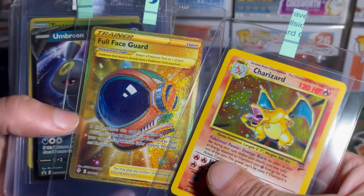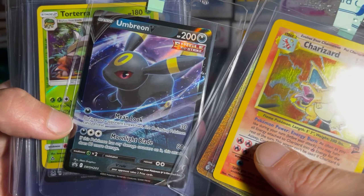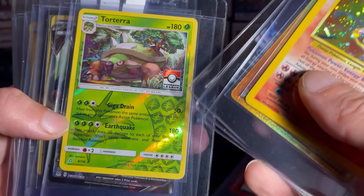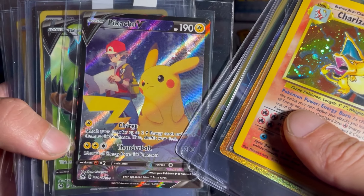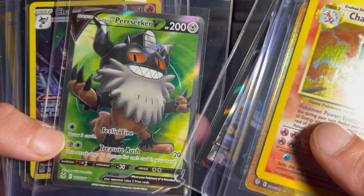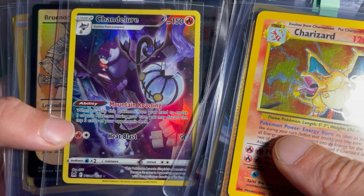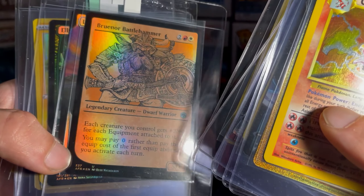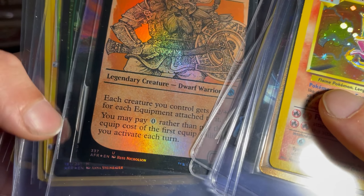Alright, then we got Full Face Guard, Umbreon V — the promo from the tin — Dorterra, the Pokemon League one, Pikachu V, Lost Origin Berserk V, Chandelure, Bruner Battlehammer from Magic: Adventures in the Forgotten Realm.